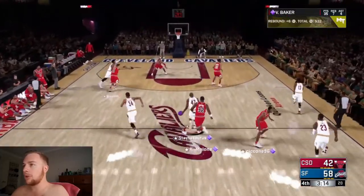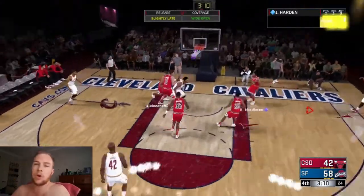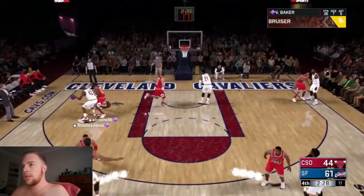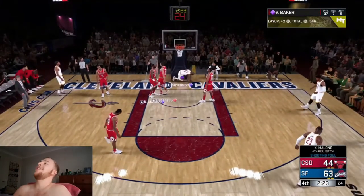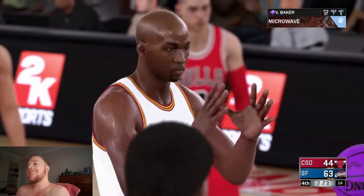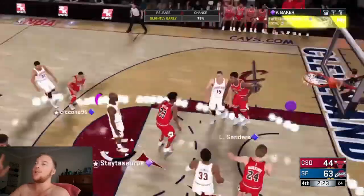We grab another rebound with Vin, kick it out to the wing for James Harden, and he knocks it down from the corner. We do a spin move around Malone, pop him back into the post, nice little spin move, and we do get the and-one. This card is insane down in the paint — he is literally unstoppable. We take it to the free throw line and make it at 79%. He has put up 42 points.